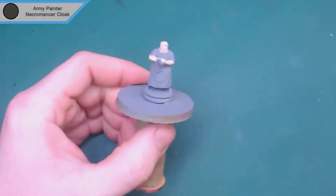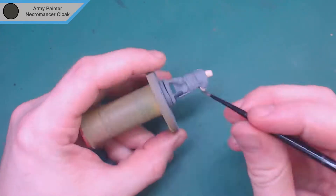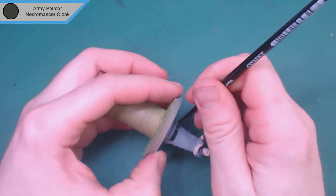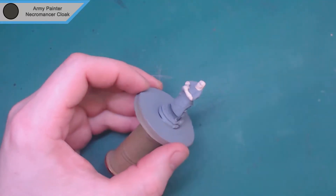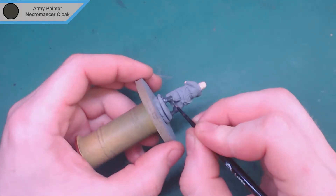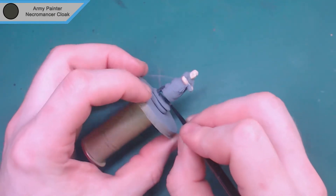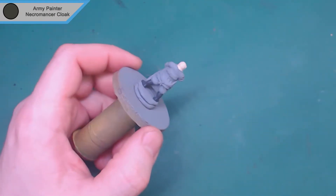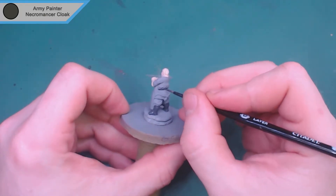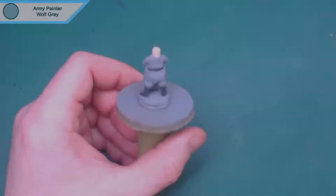These paints are very thin so it takes a while for them to stick. It was really the flesh and the white that were the problem — light colors are normally a problem with that. Now we've moved on to Necromancer's Cloak, which is for his boots and the belt. He's got a small belt but it's clearly visible. There's just this little strip on the back and then that's done.